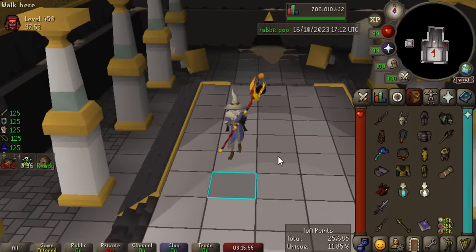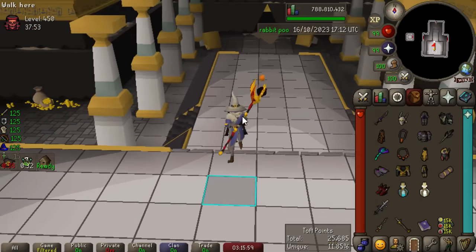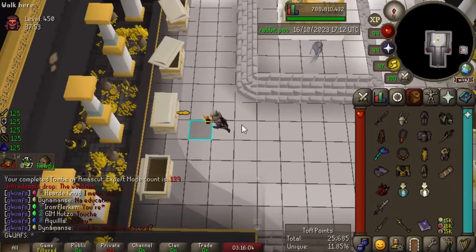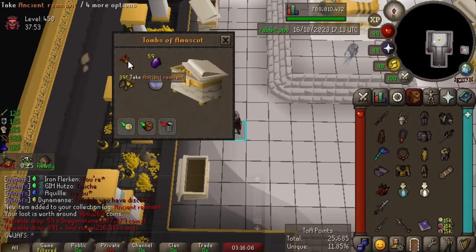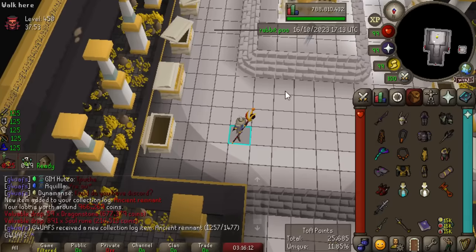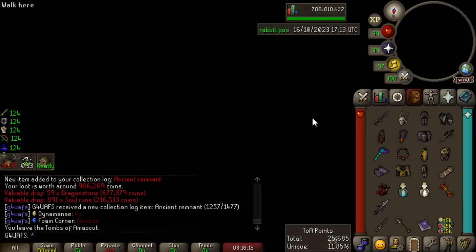I'm not going to complain if we don't get a purple, because we're guaranteed a Collection Log slot, and I'm just really proud of myself. The Ancient Remnant, and almost a one mil loot — woo! My heart was pounding there at the end. The prayer situation was so bad. There's our first 450 solo without a death. I may have succeeded one with a death — I don't remember. Either way, I'm just working my way up to 500s now. I feel so good about that run, seriously.